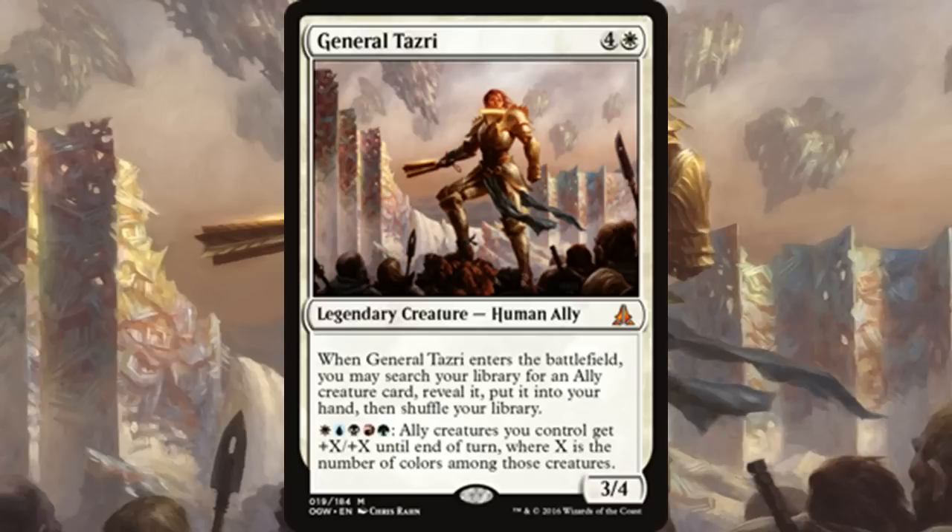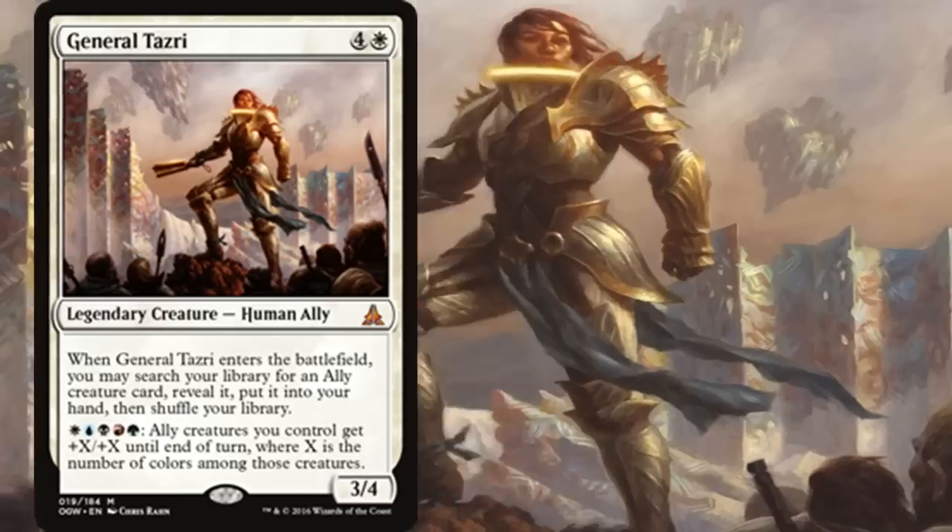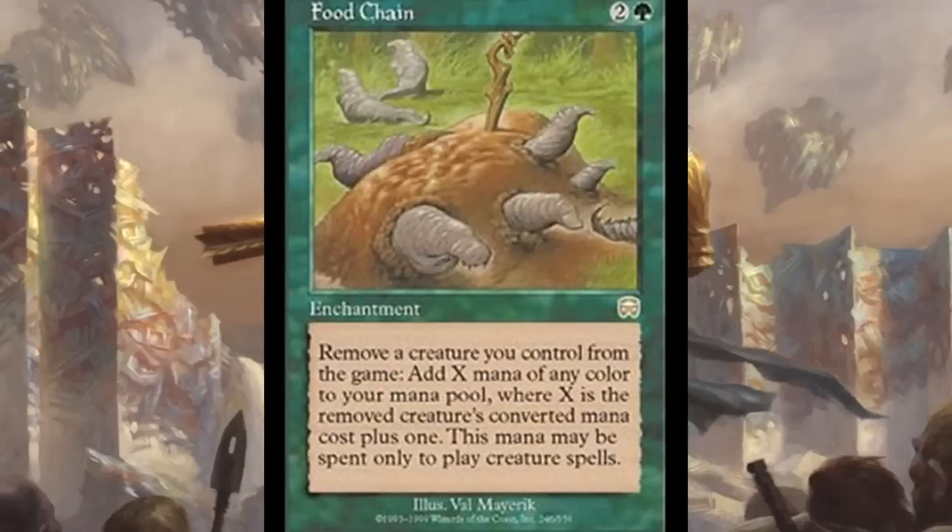For the purpose of this video, I'll have a link to the deck list in the description box below — it'll be around $150. Most of the cards are cheap, dirt cheap. The only card that isn't is Food Chain, which is around $30–$50. Everything else is pretty cheap, mostly under five dollars.